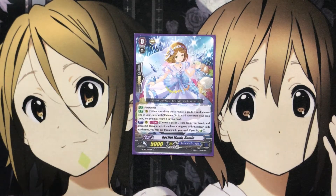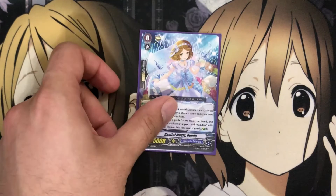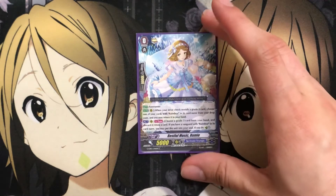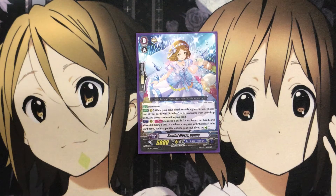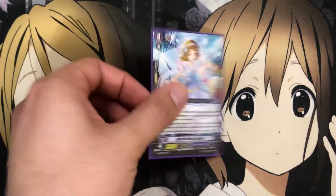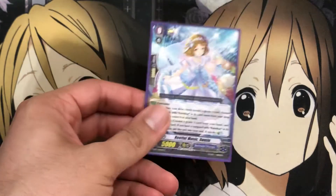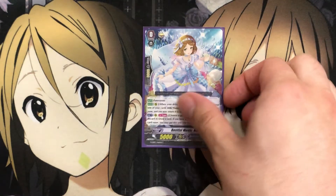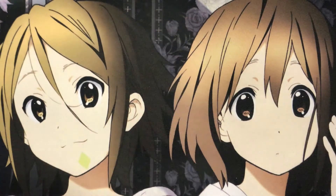Moving on to grade 0s: for your starter, the new Restful Music Roomie. When you drive check and reveal a grade 3, you choose one of your cards with Reindeer in its card name from your drop zone and may return it to your hand — great recycle options. Once per turn from rear guard, you can choose a grade 3 card from your hand and discard it. If you have a Reindeer Vanguard, put this card into your soul and Counter Charge 1. This card basically answers a lot of this deck's soul and counter charge problems — a great solution for the Reindeer deck.